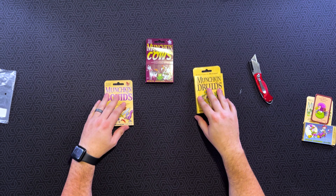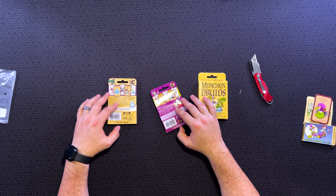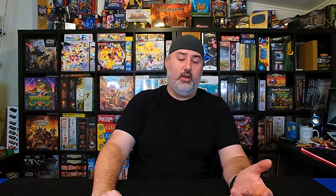The other three games we have here — Munchkin Squids, Munchkin Cows, and Munchkin Druids — are three other expansions offered during the Kickstarter. Munchkin Squids and Munchkin Cows both have first printing dates of April 2023, and even Munchkin Druids has a first edition first printing published February 2023. So these are all newer products that came out this year, and since we never covered them on the channel, we are going to go ahead and look at them right now.